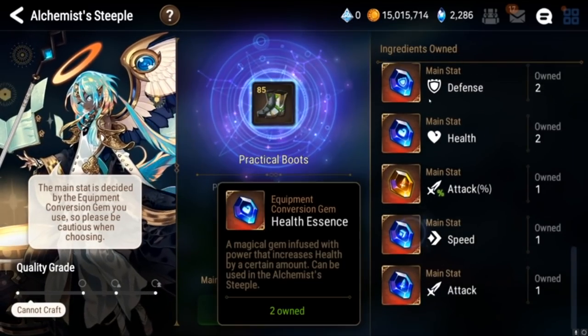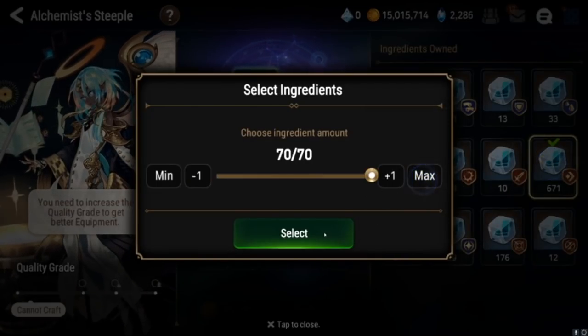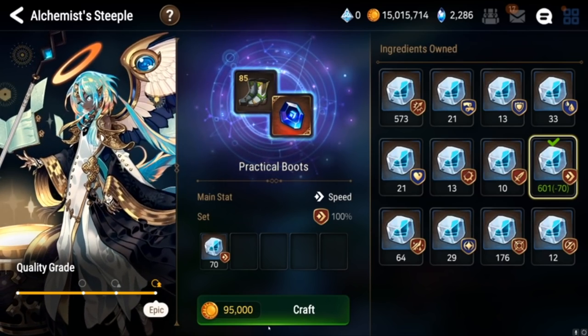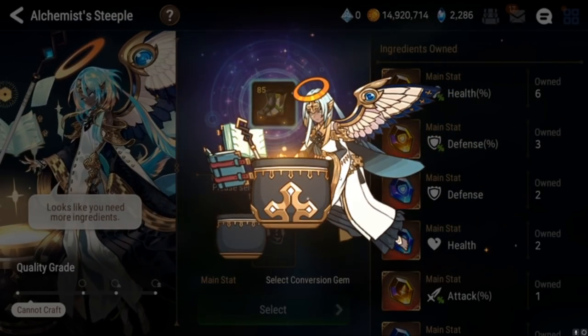We got our boots for a speed conversion. I've been crafting a lot of boots and getting disappointed — look at all these cubes. Alright, let's try a speed boot and see if we get some nice sub combinations here.